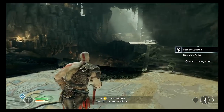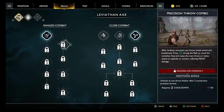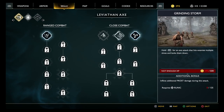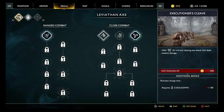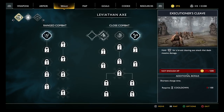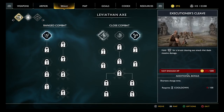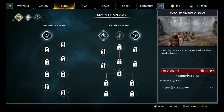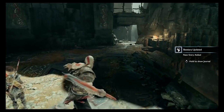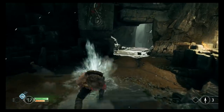Use XP to purchase skills — there it is, that's why. I just did. Not enough XP. We're looking at it backwards — XP is the red bar there, I'd have enough. Under additional bonus — get that to turn down the cooldown. It says additional bonus in big letters. We're idiots.